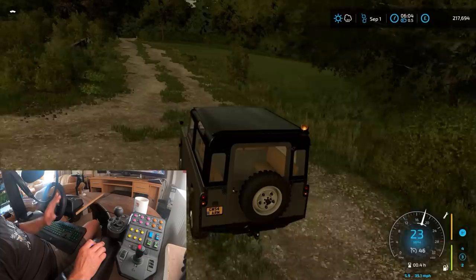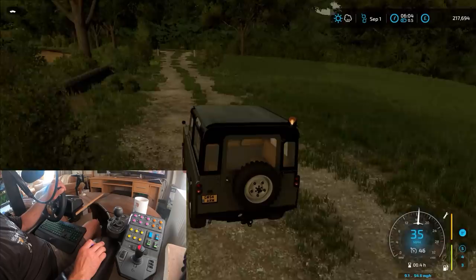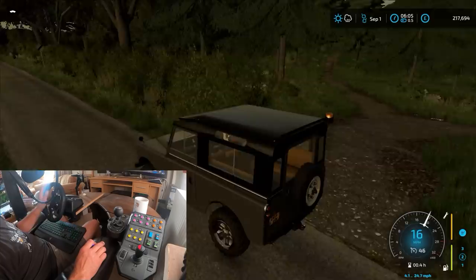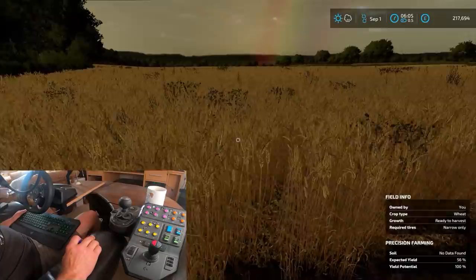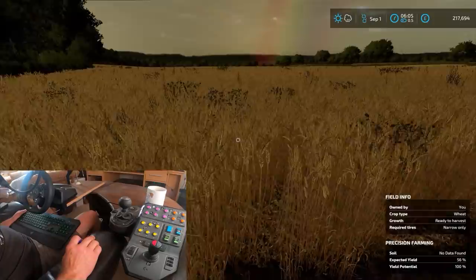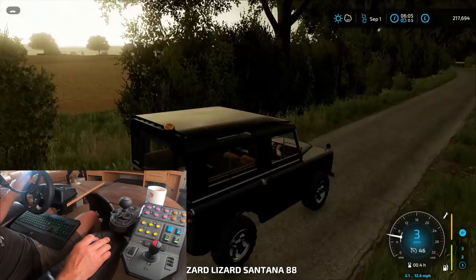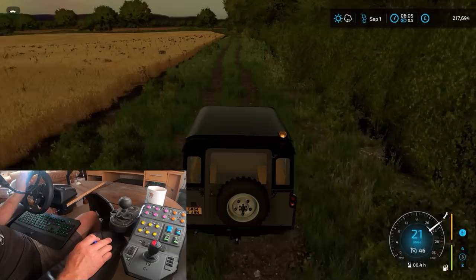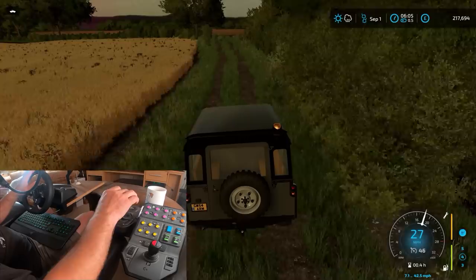So we've got oilseed rape, we've got some oats to harvest as well, and then obviously we've got a little bit of wheat to get through. That's some of the wheat which is also ready to harvest. I'm going to just have a look at this oilseed rape. As you can see on this video, like I've been promising, I'm sort of showing the setup - we've got the Logitech 920 wheel and pedals, including the clutch.